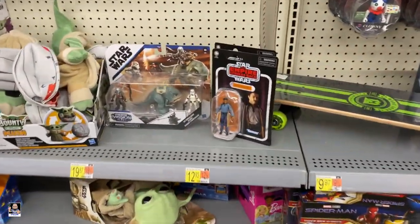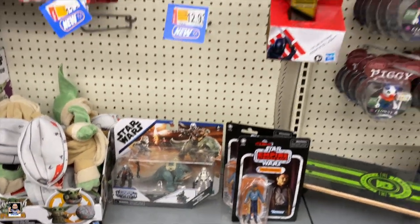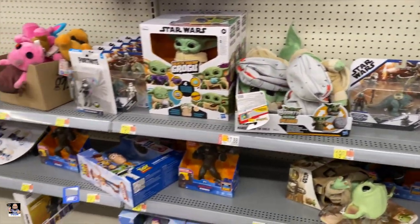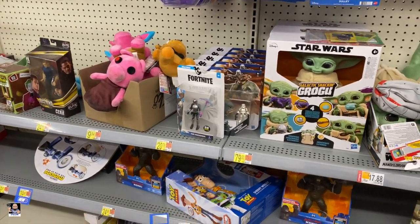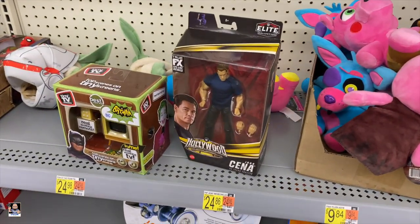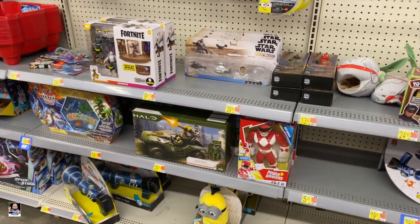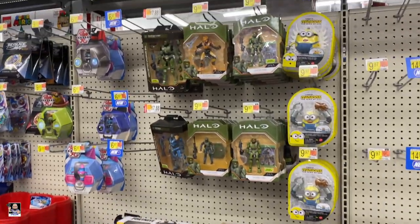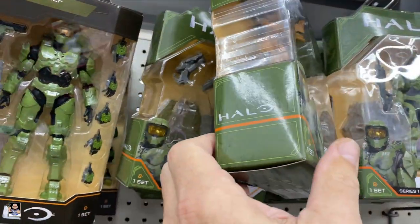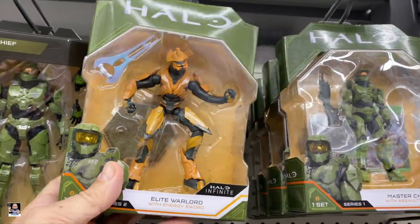Alright, we got some Star Wars. Got Lando, got the three-pack, got Lando up here. Fortnite — still a bunch of those. Grogu's. Got Mr. Cena hanging out down here on this end. Fort Hog, Halo. I don't know if I've seen this one before, or that one. It's nice.